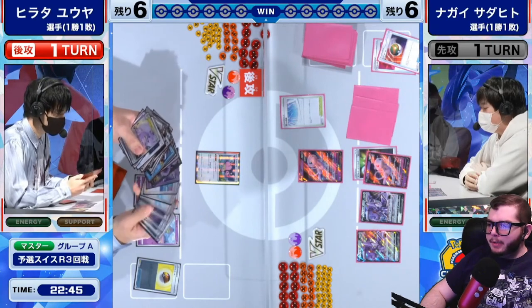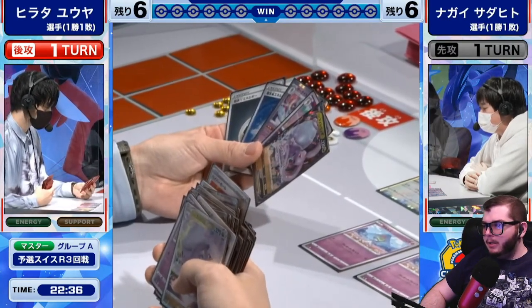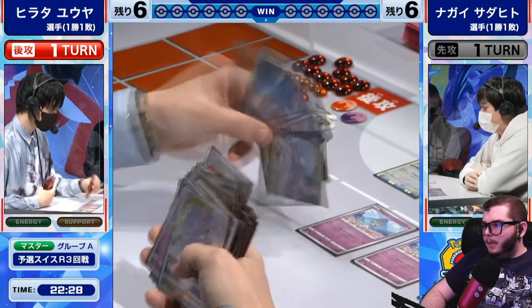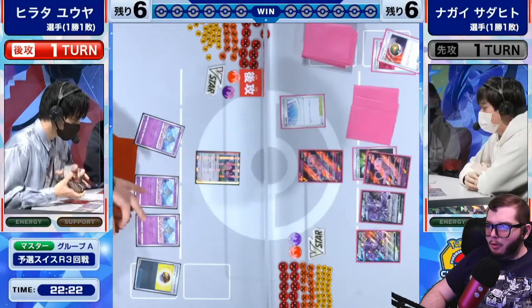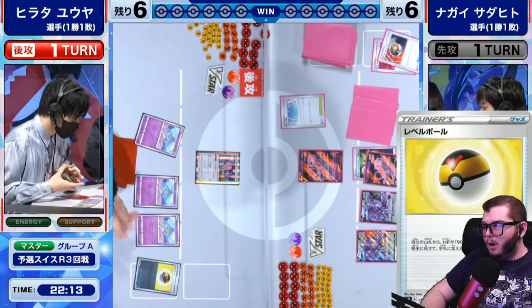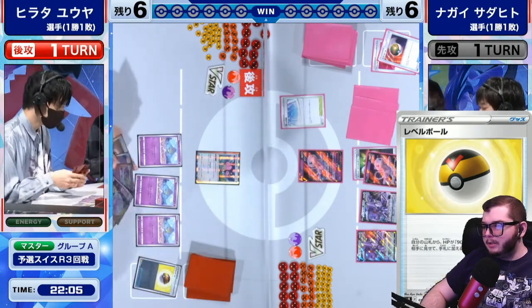Mew VMAX does not care about Miltank's essentially Safeguard ability — there have been many cards in the past with the Safeguard ability that do very similar things, as well as the Hoopa with Scoundrel Ring. However, the Max Miracle on Mew VMAX allows you to bypass the effects on your opponent's Pokemon, so you bypass that effect and still do the damage. Miltank has 110 HP; with Double Turbo Energy you are doing 100, copying a second Mew VMAX's Max Miracle with Cross Fusion Strike, so you are able to just knock it out.